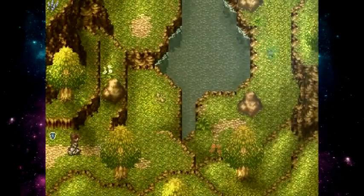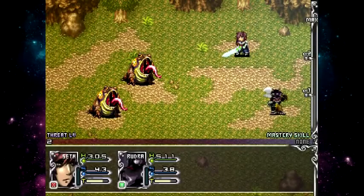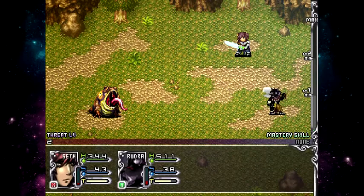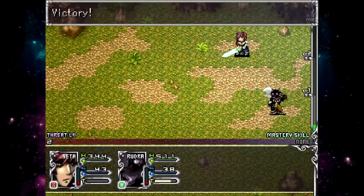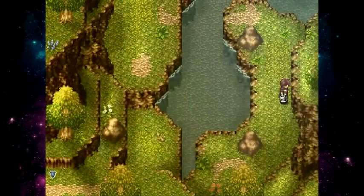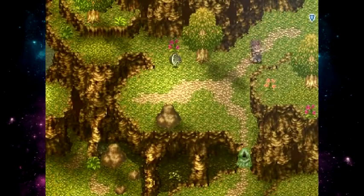Another thing I'm doing right now is farming. In this game, since random battles are not really random, you know which encounter corresponds to which area — for example, this spot is always these two frogs. Because I know these two frogs give the most experience out of all the fights in this area, I can just leave the room and reset this fight to fight them over and over to gain the most experience. This is how you farm in the game: find the battle that gives the most experience and keep resetting.